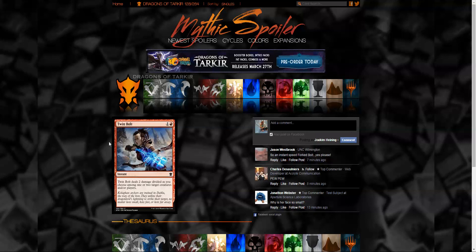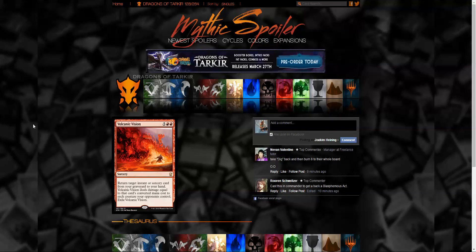Twin Bolt is basically Forked Bolt for one more mana, but at instant speed. Not much more to say — I think it's the right mana cost. They couldn't put it at one mana because that'd be too good, couldn't add another damage for the same reason, and two mana sorcery would just be a bad Arc Lightning. It's a fair card and I think it will be decent in standard, but it's competing with a lot of burn spells so maybe not.